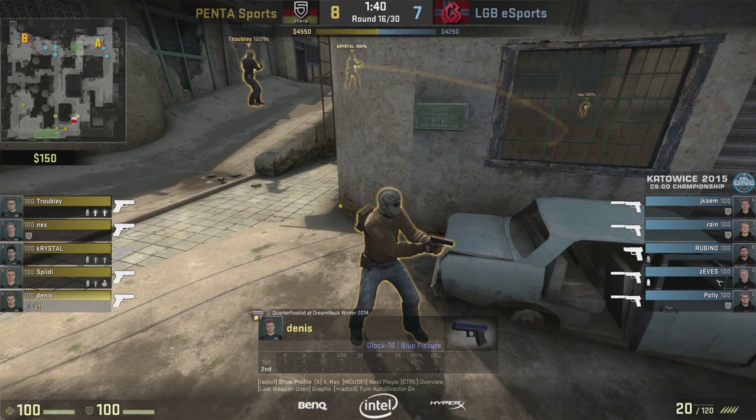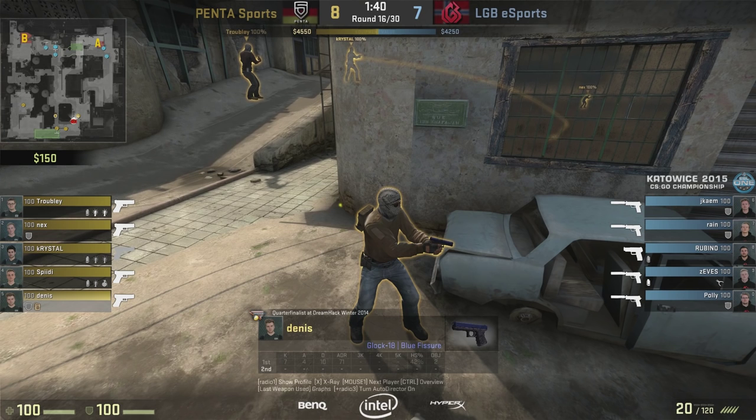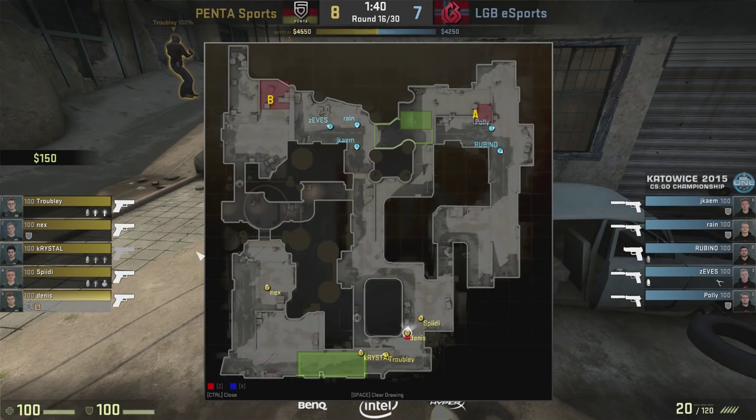Both teams are pretty much even on the scoreboard — a very important match going on for these guys from Katowice. One of the things we have to look at here is their buying. Penta has three players buying up nades. On the first round, a lot of players will get armor, but we only see two players with armor here: Dennis and Nex. So that really means they are planning something — some kind of interesting pistol round against LGB.